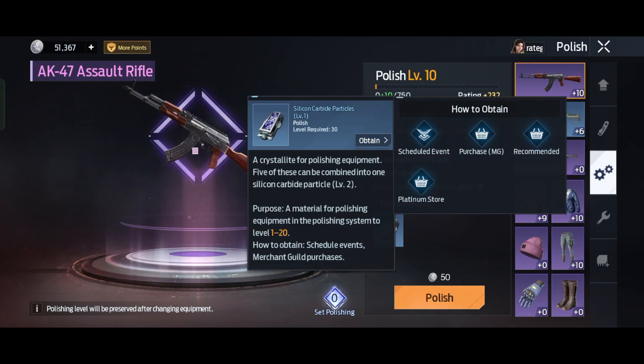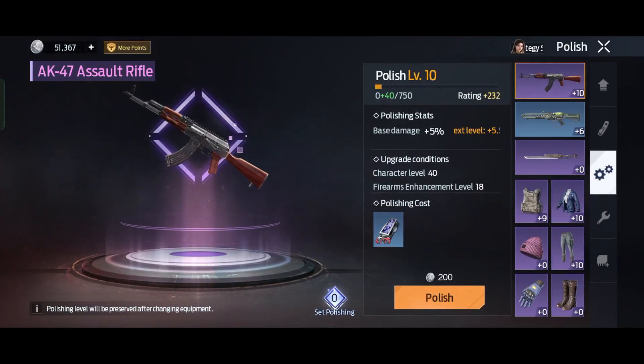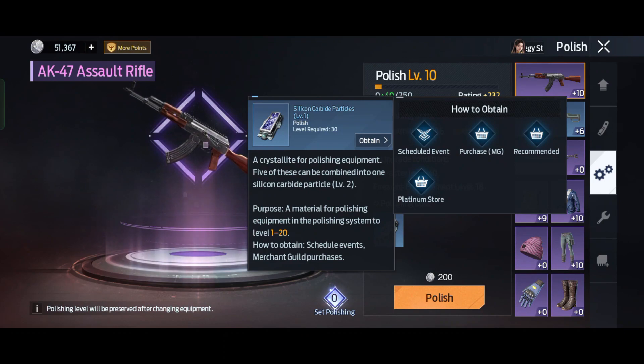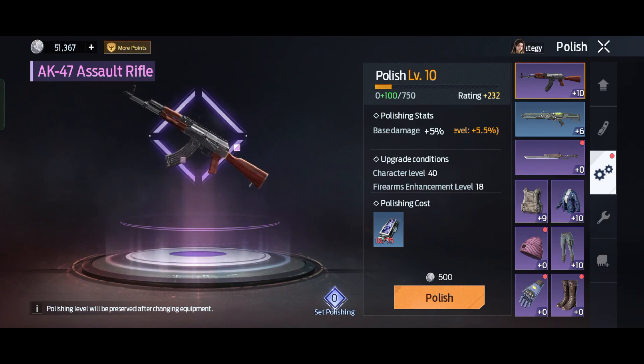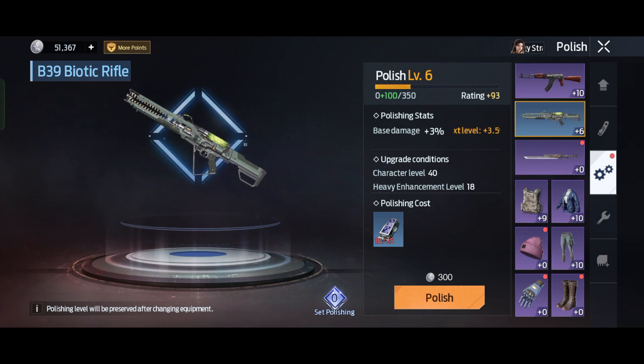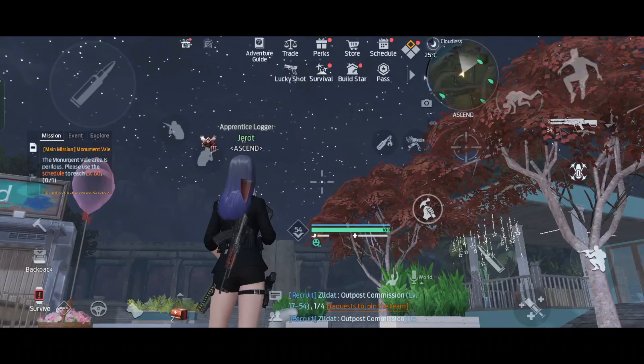Now let's talk about polish. Polish will also give you extra damage. All you need to do is get these polish materials. You can get them by using your coupon in the merchant guild, or you can just buy with your RC in the store. You can only get an extra damage stat when you reach every three-step polishing, like level 3, 6, 9, or 12 and so on.